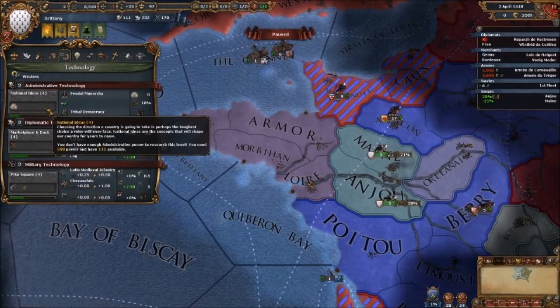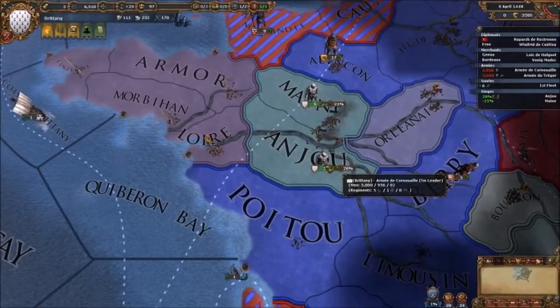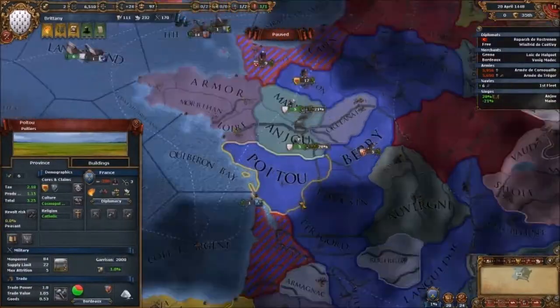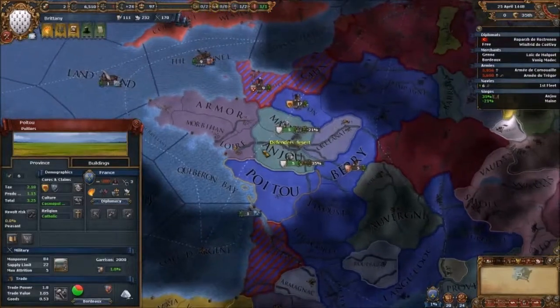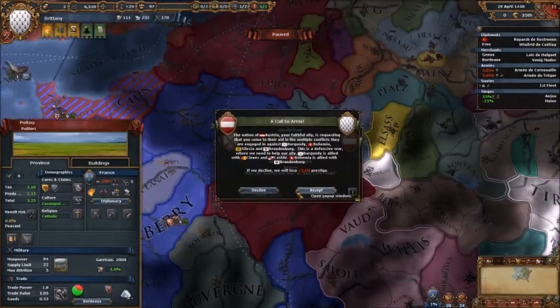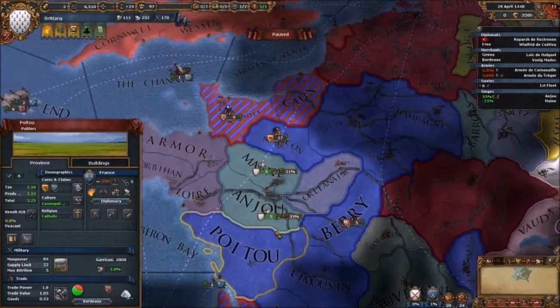We can't — we need 500 admin. We're going to lose all that coring. You're in Maine. Austria is at war against Burgundy, Bohemia, and Cilicia. We'll accept — we're not going to do anything but we'll accept, as long as they don't come over to us.